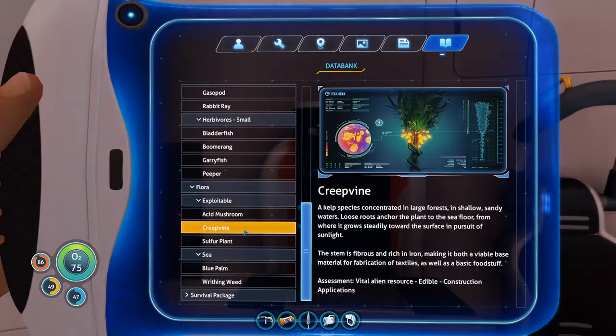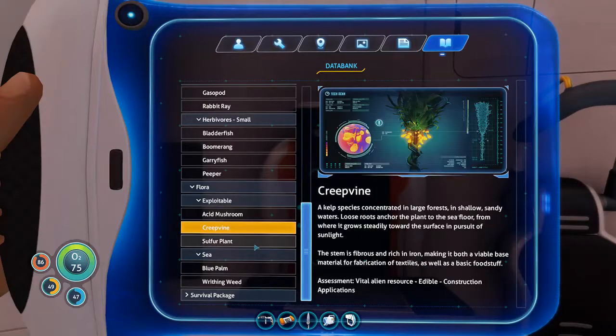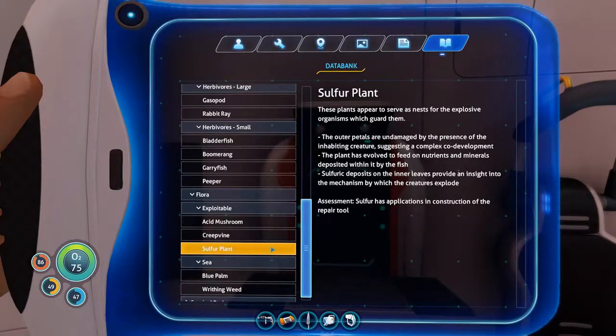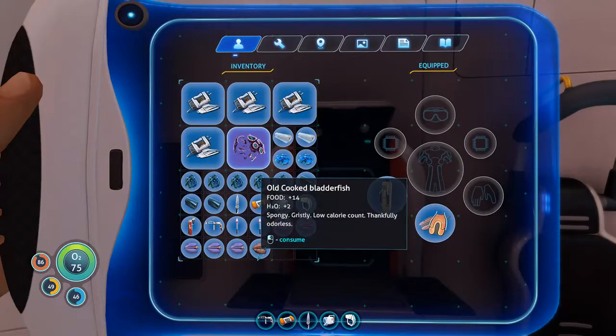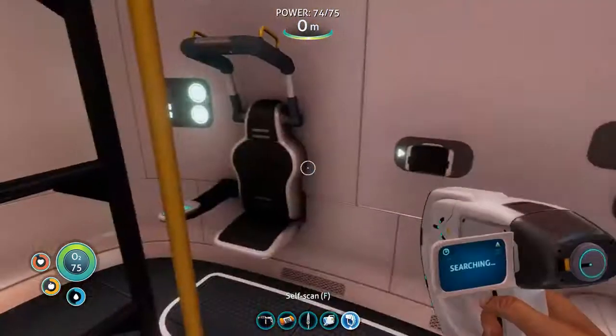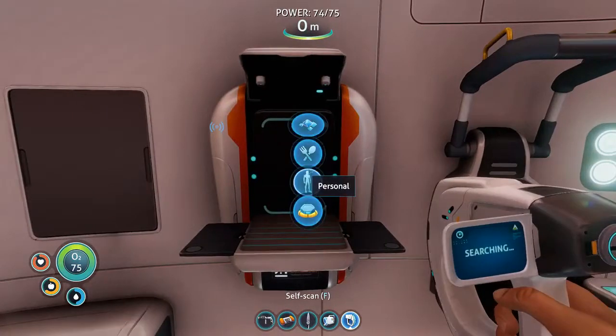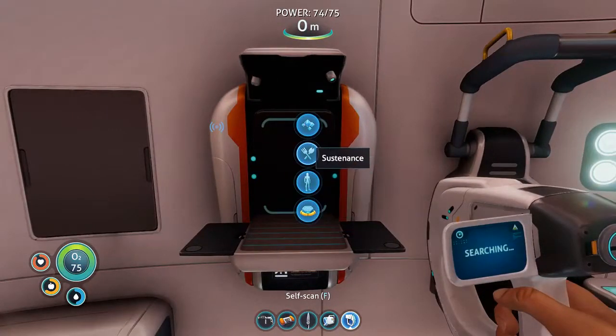It's nice that it specifically tells you which flora you can use for something — creepvine and sulfur plant are in the exploitable category. That's nice. I'm way low on space — let's cook some more.